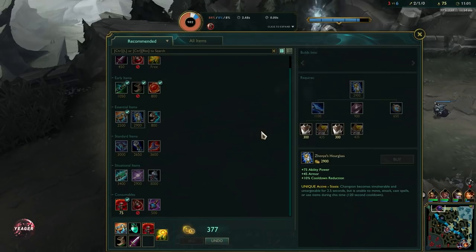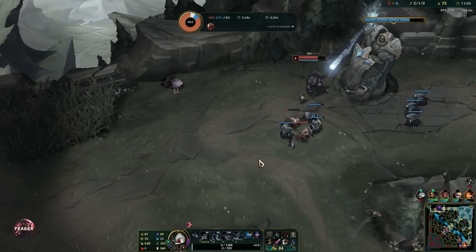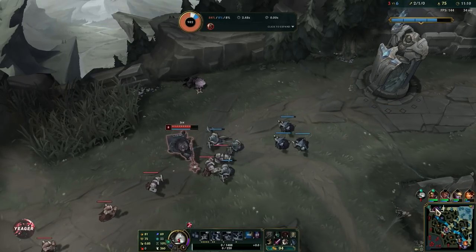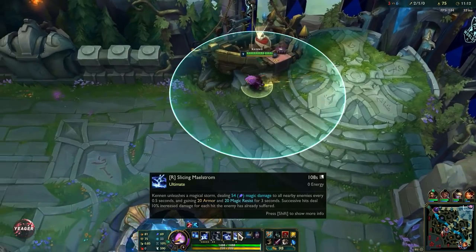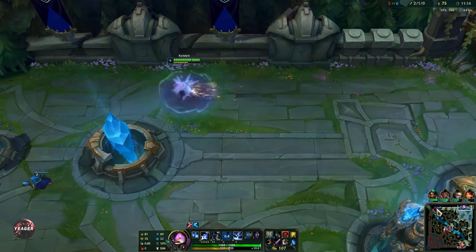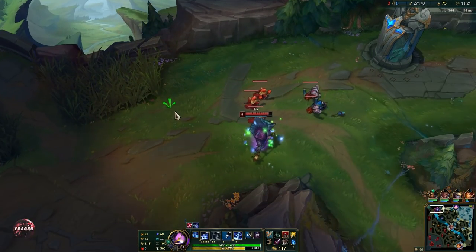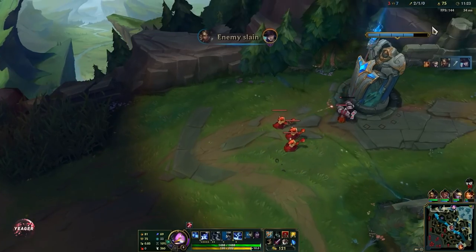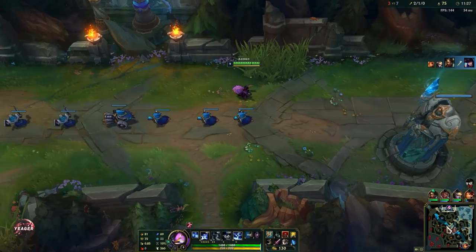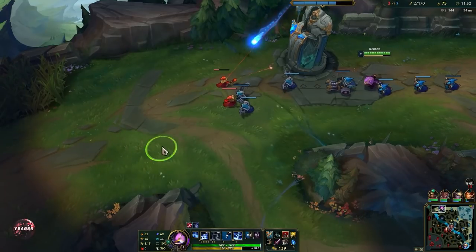That is pretty much the first core item completed. The reason you buy Protobelt on Kennen is because he needs a gap closer plus the ultimate — he needs a way to get into the fight. He has E and then another gap closer with Protobelt. It also gives extra burst and much better waveclear, because if you don't have anything to do in the laning phase and you want to roam, you can stack up the wave and then just use Protobelt on the wave and it will delete it almost instantly.